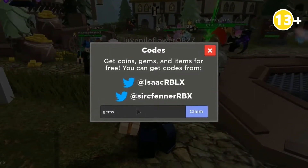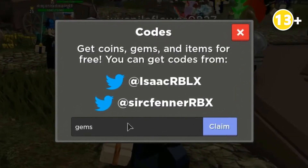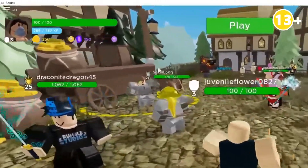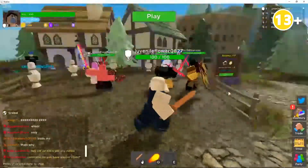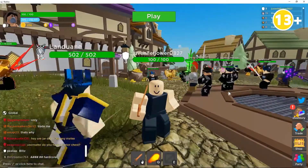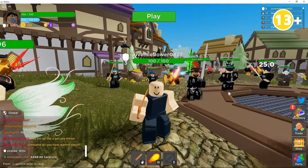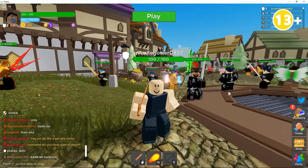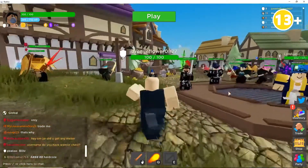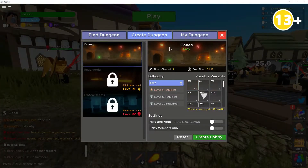I'll be leaving a link to the game in the description. This is one of the newest codes, so let's just claim and see what we get — we got 150 gems, that's cool! Gems are just another way to buy things and get money. I don't really know much about this game yet. We're going to play one more round. We have two more codes left, so stay till the end.